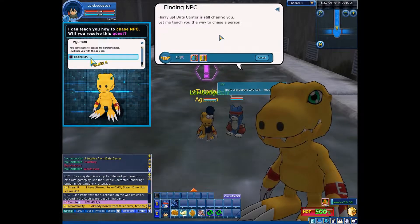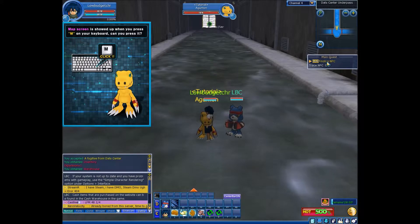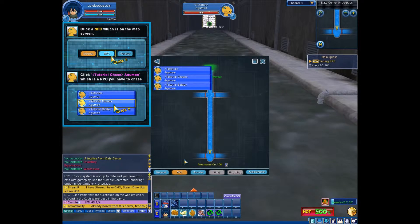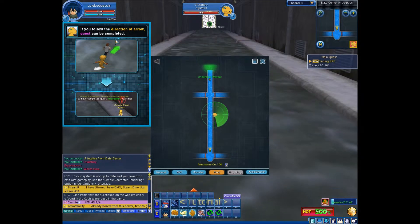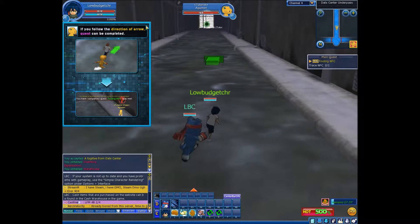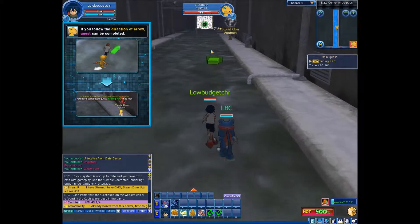Finding NPC. There's a tutorial chase — find Agumon. Oh nice, a crest marker. That will make lots of quests a lot easier.